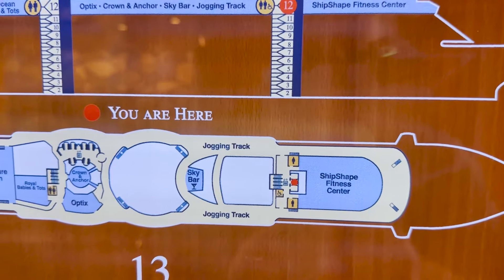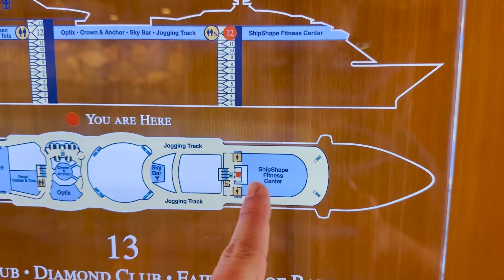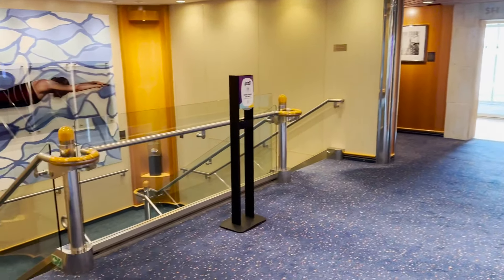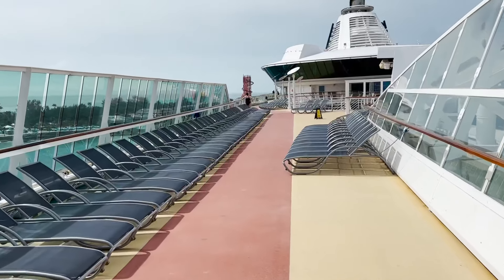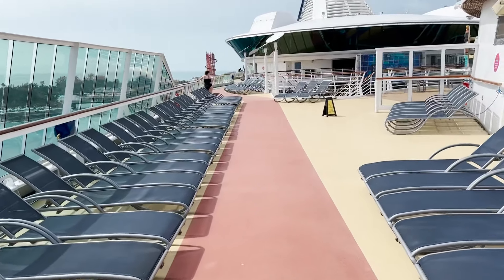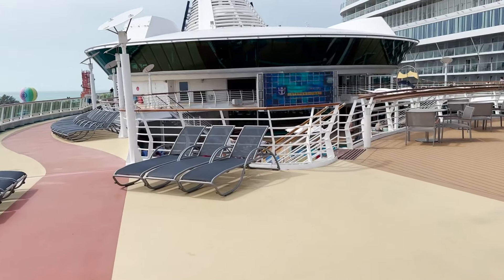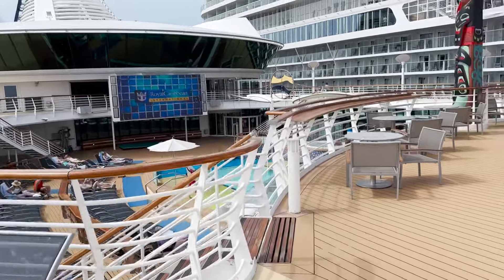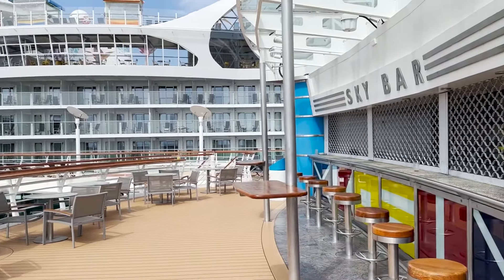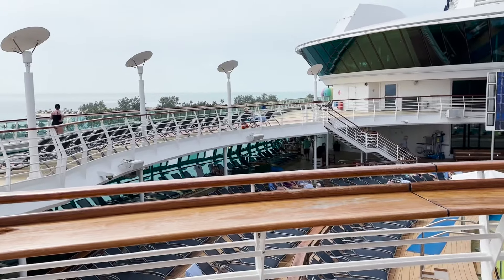The jogging track is 6.3 laps per mile — 1,610 meters. The only way to continue along deck twelve is outside, as the interior just has a stairwell and restrooms. Out on deck twelve, it's mostly sun deck with the jogging track and sun loungers — not too many extra features. You can look down on the pool deck below to watch belly flop contests or pool parties. Centrally located above the pool bar is the Sky Bar, accessible from this deck on either starboard or port side.